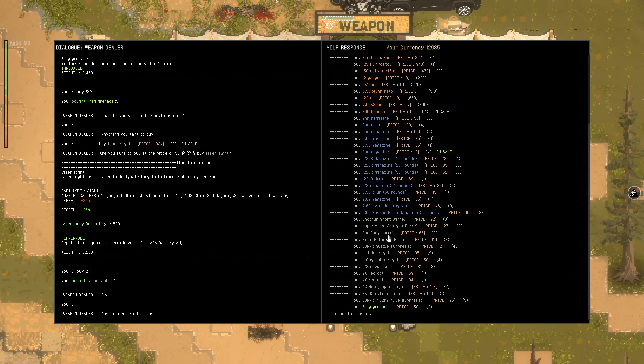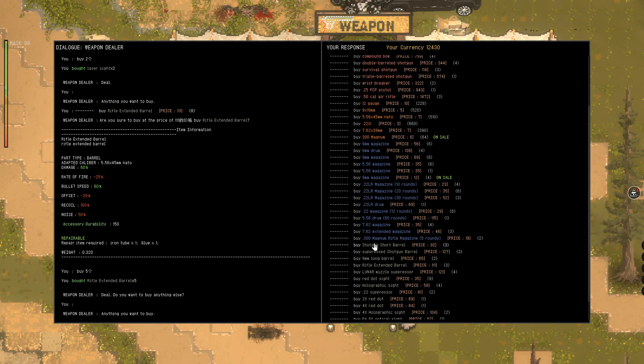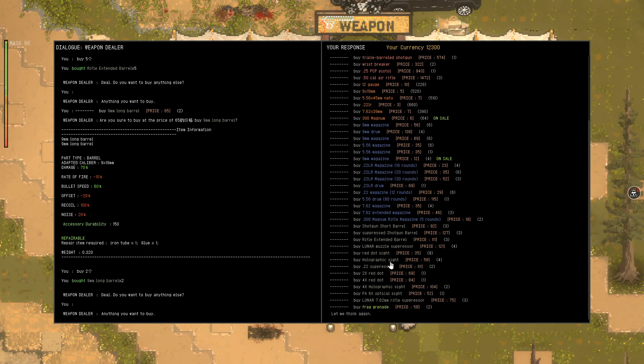After that, I would buy everything that has 'extended' on it - extended rifle barrel, shotgun short barrel. It's also very good for damage, just buy anything that gives you damage. Also the 9mm long barrel, it's 65 - it's super cheap and you can use it as consumable. I no longer repair my attachments and some of the other things. So the lasers, the extended barrels, sometimes the suppressors - depends on how you want to play. The suppressors also add a little bit of damage.